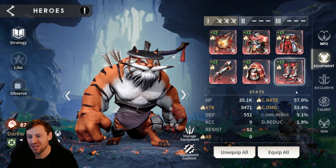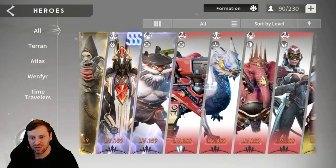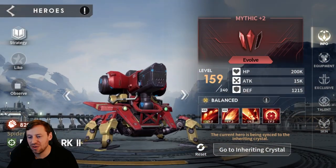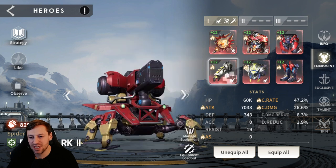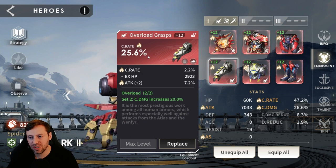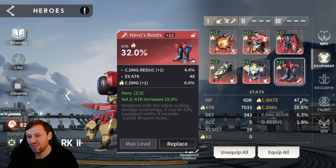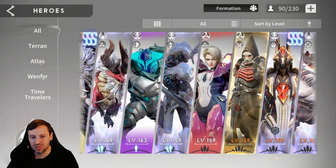Taylor sits at 5.4k attack, 57% crit rate, and 53% crit damage — pretty tasty stats. Bot Mark is mythic plus two, so not as evolved as Taylor. We've got Sun Signet, Overload, and Hero pieces, giving some crit damage and crit rate. Crit rate on the gloves, attack percentage on the chest, and attack percentage on the boots, landing at 7k attack, 47% crit rate, and 26% crit damage.